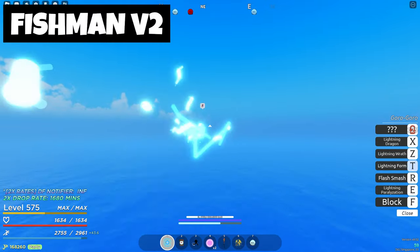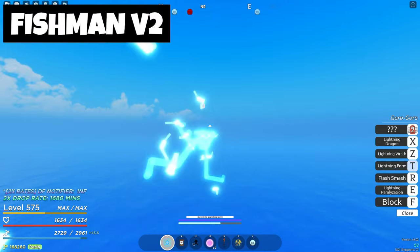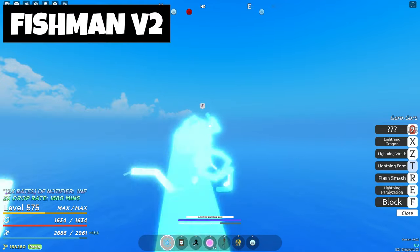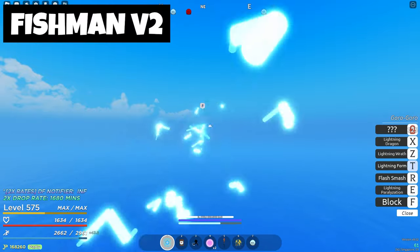It's going to be underwater as well. So if you have a double fruit, you're going to have to get rid of that double fruit because it's going to be underwater. You're going to have to talk to an NPC underwater and you'll obviously drown.